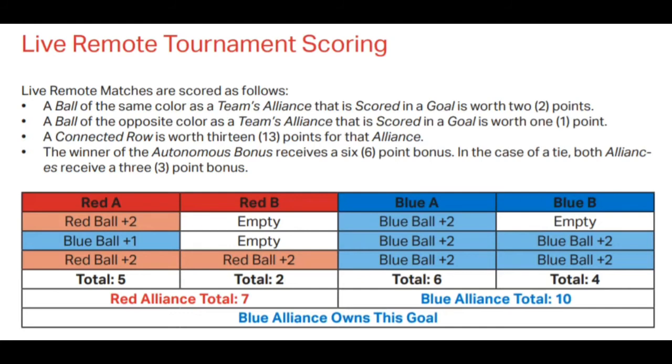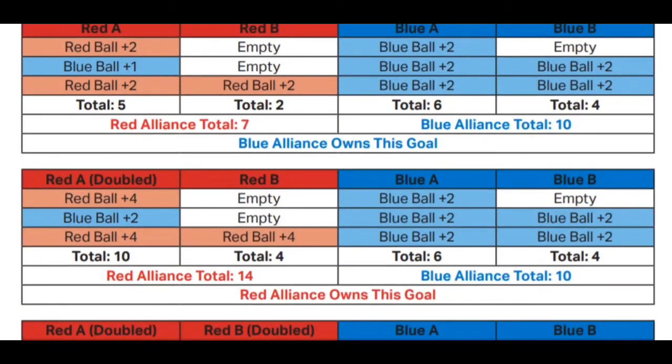There's one more twist to scoring that occurs at the end of the match. At the end of the match, each robot can choose to touch a goal on their field. When they touch that goal, they increase the score of the balls in that goal for both of the teams of their Alliance. In the example we have right here, blue has goal A by a score of 10 to 7. But assume one of the red robots decides to touch goal A at the end of the match — that changes the score. When one red robot touches a tower such as goal A, that doubles the score of all the balls in goal A for both red teams. So in this case, the red balls are worth four points and the blue balls are worth two. So instead of being a score of five, the Red Alliance has a score of 10 in that goal.